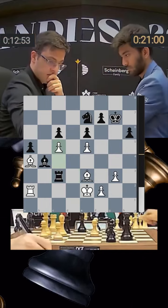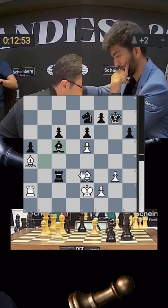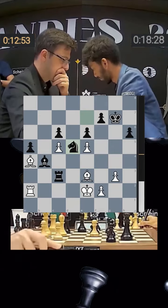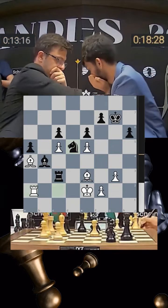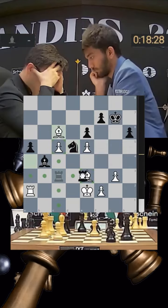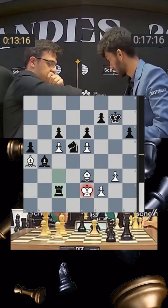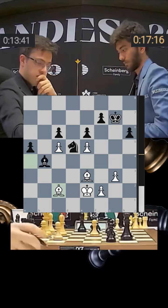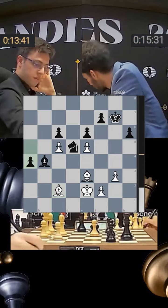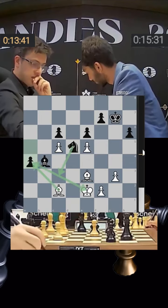Nijat goes c5 — is he giving up material? If you take here, he wants to play bishop d2 and win a piece. So Gukesh need not hurry — he goes knight d5, finally getting that important square for the knight. Rook c2 is played because if you take, bishop takes with check, then another check picks up the rook. He takes, bishop takes — now white has the bishop pair but black has extra material and pushes the pawn forward. A fantastic move — you can't take because knight c3 check loses the bishop.